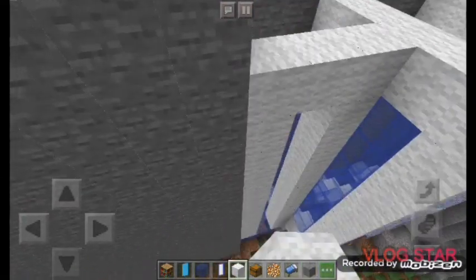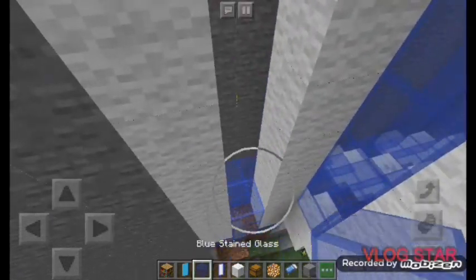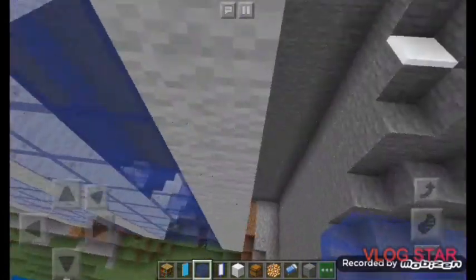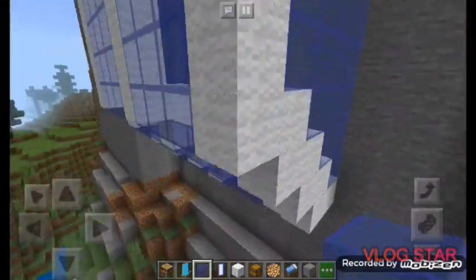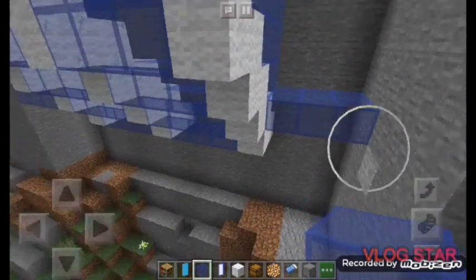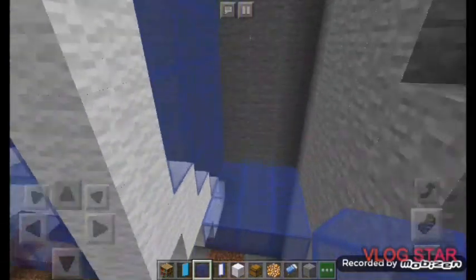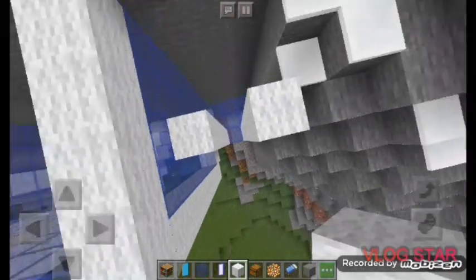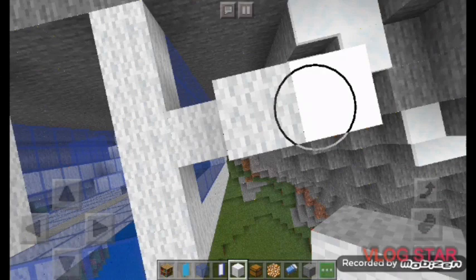Now we're gonna do the same thing on the opposite side, but first place blue stained glass in the middle. Do the same thing: three blocks out with blue stained glass, come on your right and your left side with white wool blocks going straight up to the surface, and then in the middle place blue stained glass again.